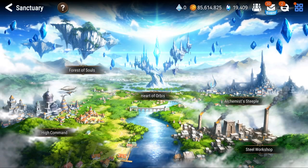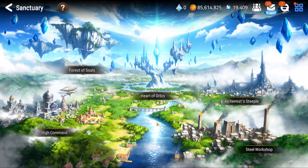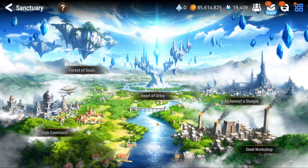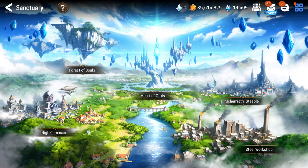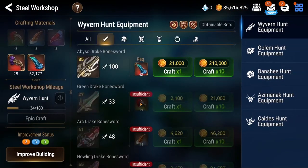Hey, what is going on everybody, and welcome to Fantasia for today. We're gonna be jumping into another session of Epic 7. Today we're gonna be doing some crafting, and I know I haven't done a crafting video in quite a while, but that is because I was waiting for this Steel Workshop Mileage feature to come out.